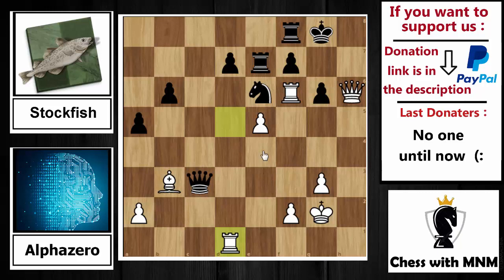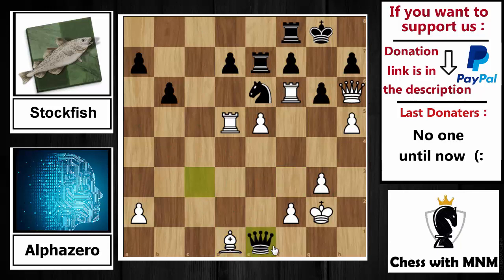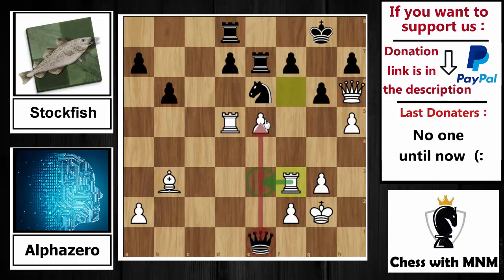After bishop to d1, queen to e1 is played — trying to do something, putting pressure on the e5 pawn, but there is nothing to do. Bishop to b3 is played by AlphaZero. Now rook to d8 supports the pawn on d7, and rook to f3 — the idea being to play rook to e3 to attack the queen and defend the pawn, because I have to move the d5 rook to open the diagonal for my bishop. AlphaZero is playing perfectly.